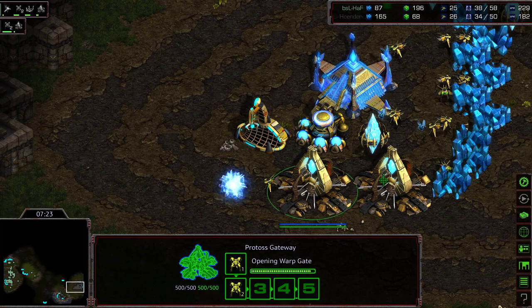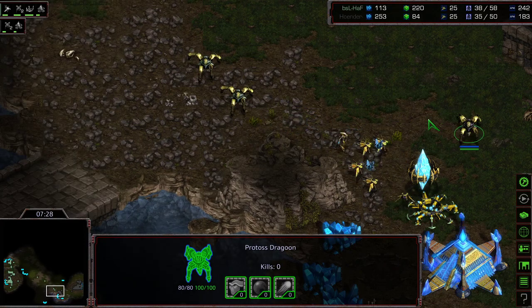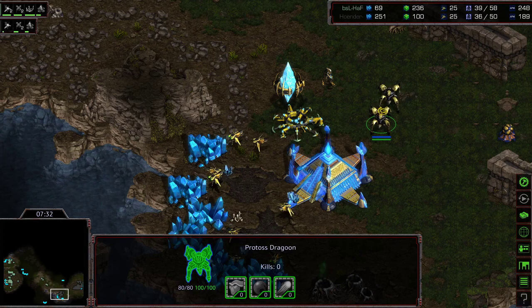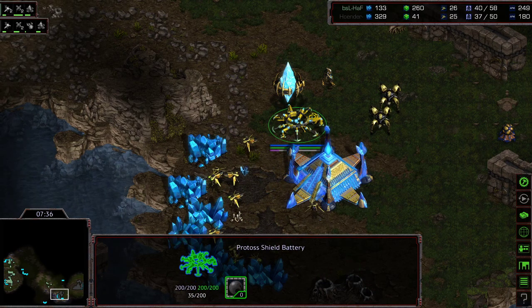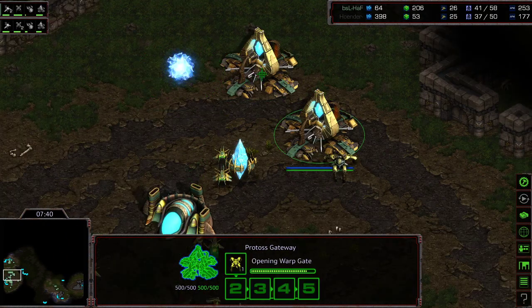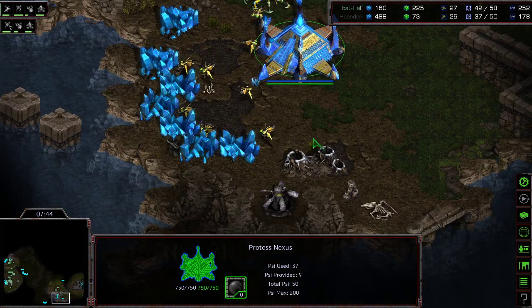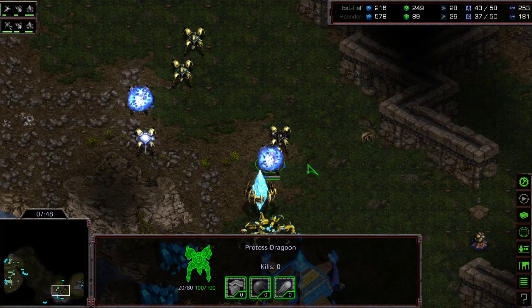Third gate plopped down — a little bit late. Hoth does have his own Dragoon out and is able to even up the probe count overall, expending some additional minerals from Hoender. I think it might be flat even at this stage. Three gateways, even probe count. Hoth does not have natural expansion gas, and neither does Hoender. Hoth still engaging on the front, trying to peck away — and I think Hoth has actually snuck back into this.